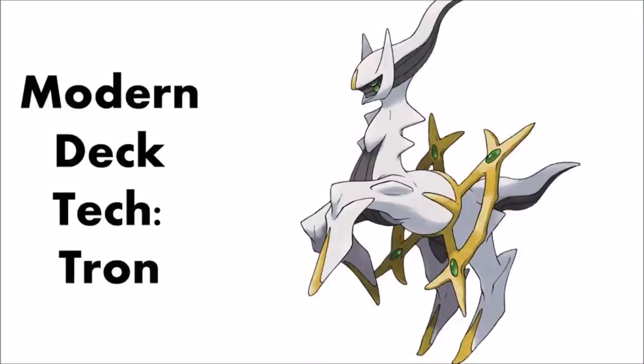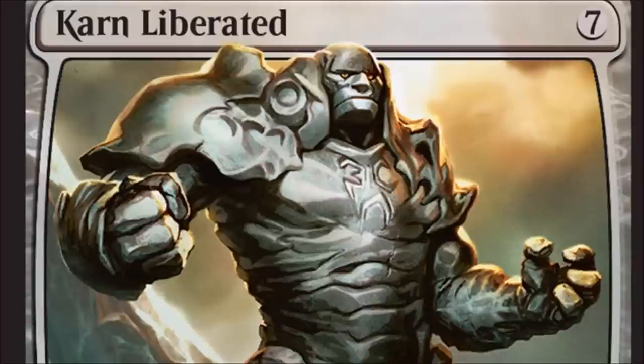Today I'm going to be talking about a Modern deck tech: Tron. Tron refers to the Urza Tron lands, which can produce quite a bit of mana if you get all of them. When you have all this mana that fast, what are you going to play? You're going to play Karn Liberated. A lot of decks are starting to play Ugin, but Ugin is a one-of — Karn Liberated is generally a four-of.